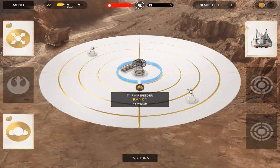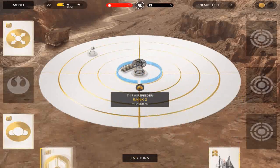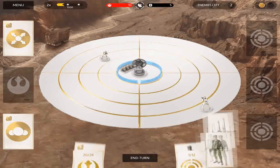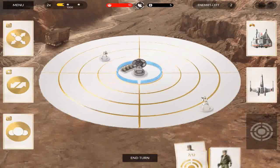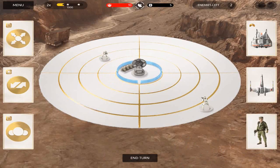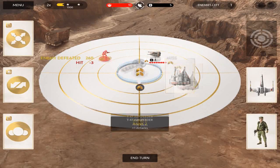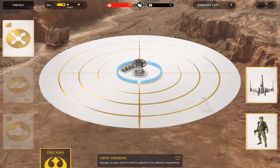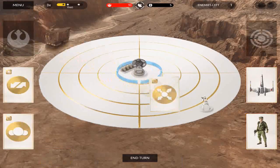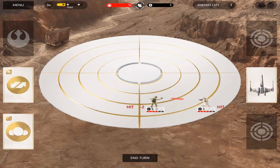We're going to add this rank-up card to the Snowspeeder, even though it's not really necessary — just because I have it. Pretty much the game works like a turn-based strategy game. You get a certain amount of cards: attacking cards and defending cards. The defense cards are on the left, and they give perks to your vehicle. This top one allows a unit to attack anywhere — so if I give it to him, he can attack anywhere, but otherwise he can only attack in the first ring.